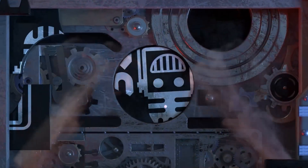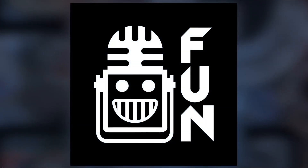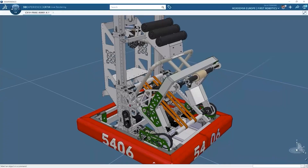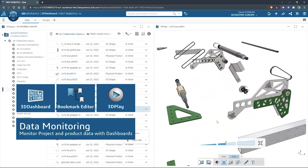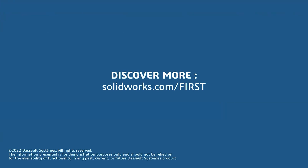This video on First Updates Now is made possible by viewers like you and also the following sponsors. SOLIDWORKS is free for FIRST teams. Over 80% of US engineering schools and 370,000-plus companies use SOLIDWORKS to design great products. SOLIDWORKS can help you design a great robot on desktop or on the cloud. Go to SOLIDWORKS.com to register your team.